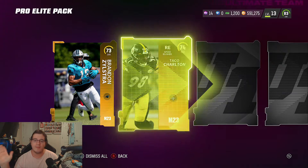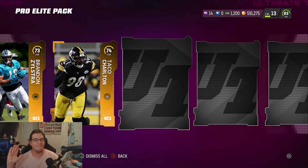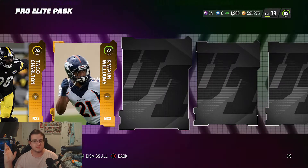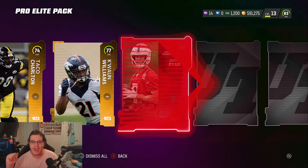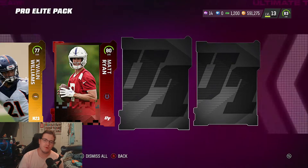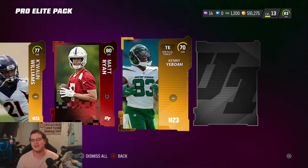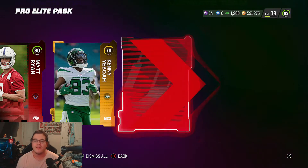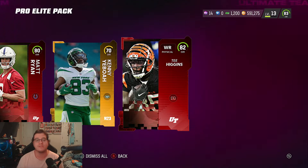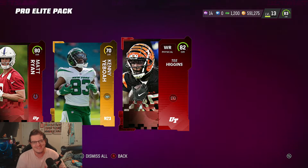First pack: Brandon Zylstra for the Panthers — I'm happy already. Taco Charlton — best name in the NFL. Kawan Williams, 77 overall corner. Matt Ryan, 80 overall — a former NFC South quarterback. Last elite in the pack: T. Higgins, 82 overall wide receiver for the Cincinnati Bengals.